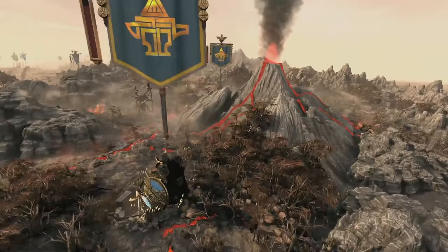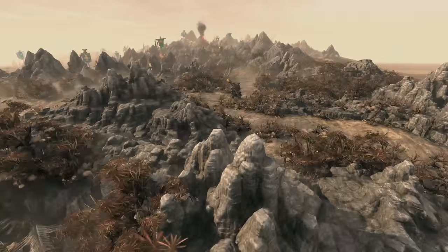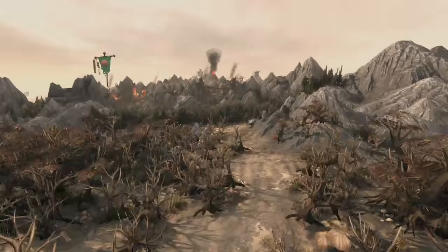Up into the southern reaches of the World's Edge Mountains now and we're getting firmly into Dwarf Country, an area in which the greenskins are eternally encroaching. There's a Dwarf Master Engineer there, one of the Dwarf Hero types, so he doubles as a campaign map agent and a warrior in battle.